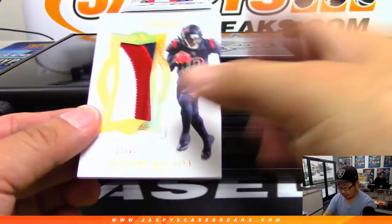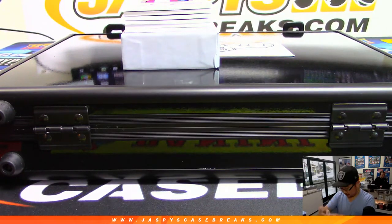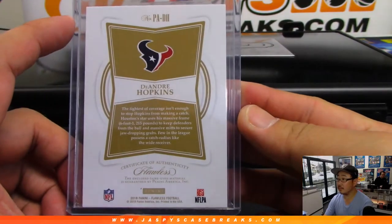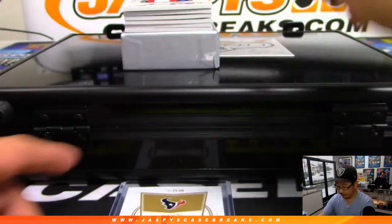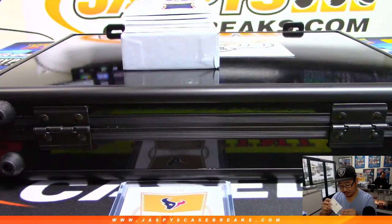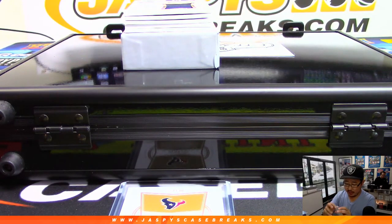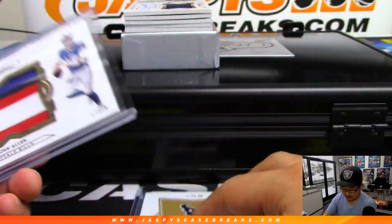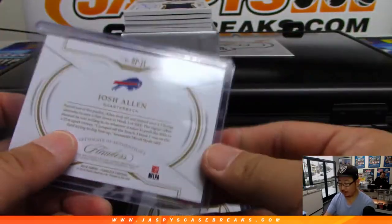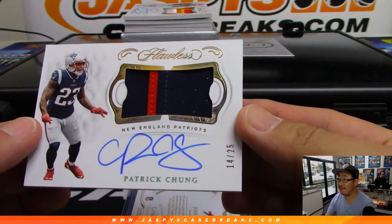We'll start off with a three-color patch — DeAndre Hopkins, 11 out of 20, nice, game-used material as well. Next up is 12 out of 25, Josh Allen — that's a nice one. We were just discussing this off camera but if there happens to be an extra hit in here, we would combine the two patches together. There's Patrick Chung, two-color patch and autograph, 14 out of 25.